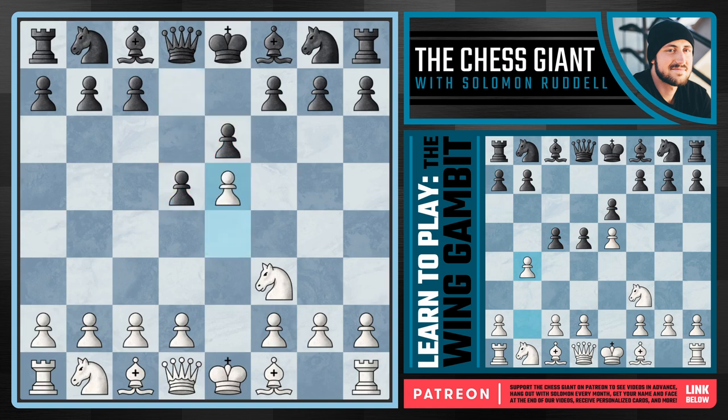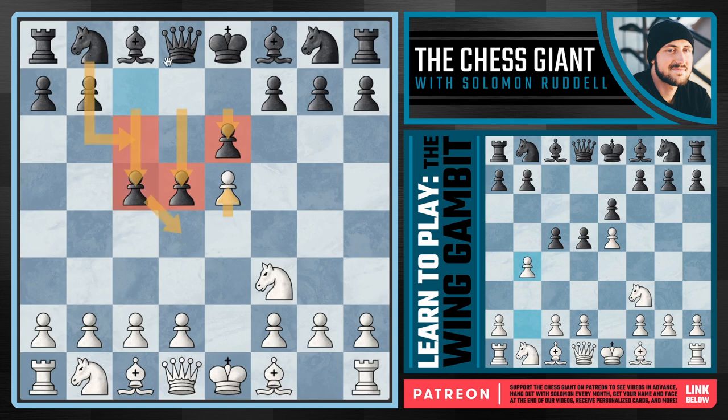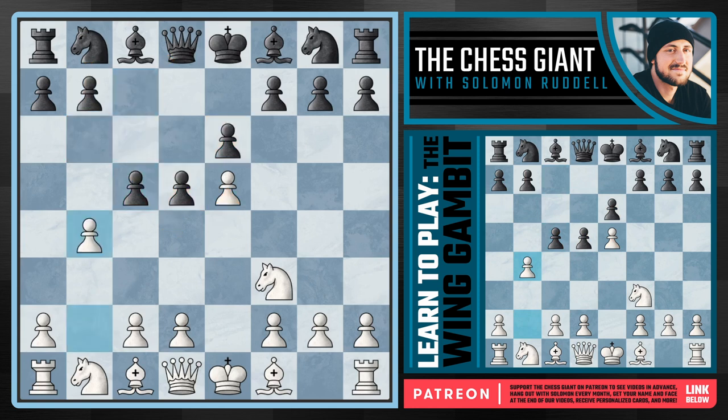Here we're going to play E5, and against C5 again, we're following the French defense player's plans. The whole point of the French against the advanced variation is to play E6, preparing D5, then against E5 to play C5, pile up pressure on that D4 pawn, and try to gain some counterattacking chances. But in this instance, we're going to throw a wrench into the opponent's plans by playing B4, reaching the wing gambit against the French, putting some pressure on C5.